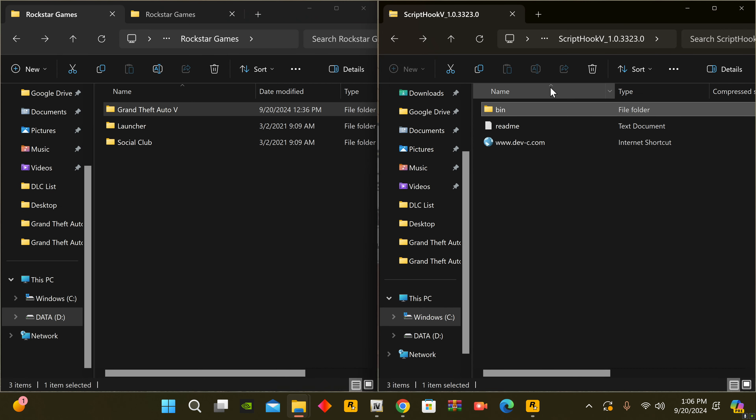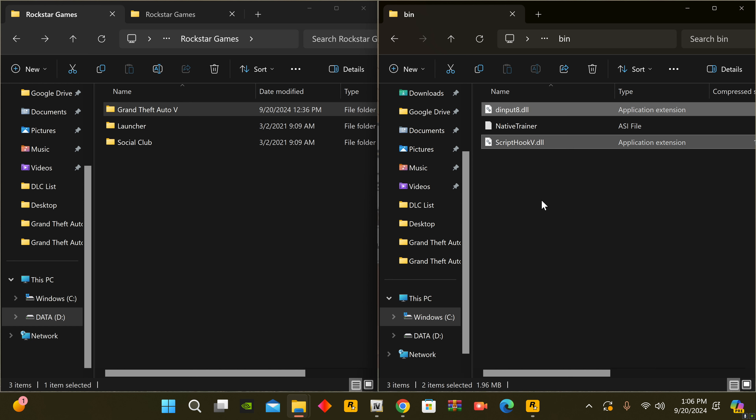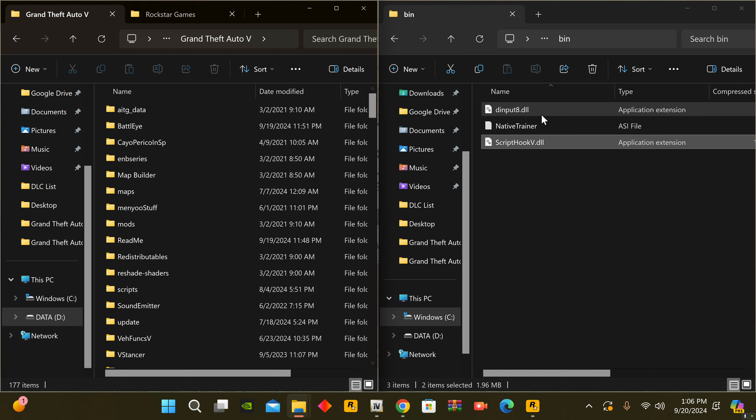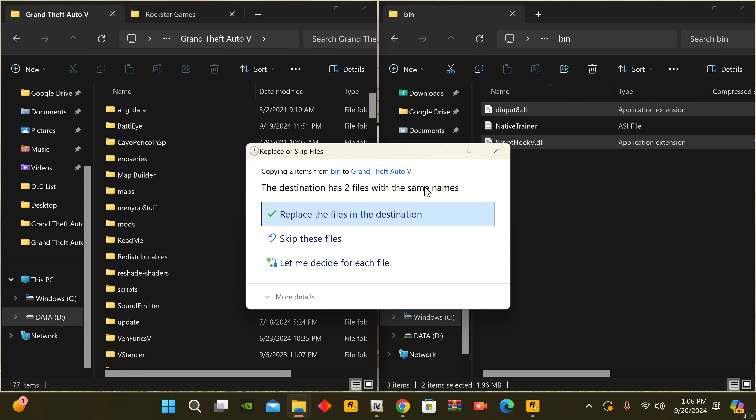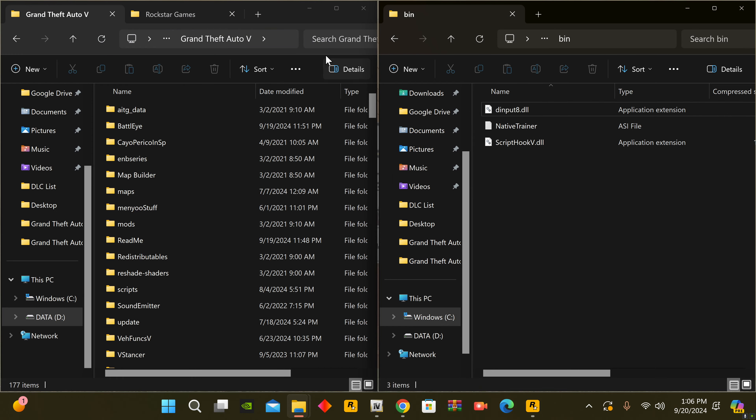Once we have that Script Hook V file downloaded, this is what it's going to look like. We open that file up and we're going to open the bin folder. The two main files we're looking for are the dinput8 file and the Script Hook V file. Once you have both of these files selected, we're going to open up our Grand Theft Auto 5 folder located under the Rockstar Games folder, open up our GTA5 main directory folder, and drag these two files from the Script Hook folder into our main GTA5 directory. It's asking me to replace these files — if you haven't done so already, you still need to replace the files in the game because it's the previous version. Once done, this information will update the rest of the game so we can play the way we like.